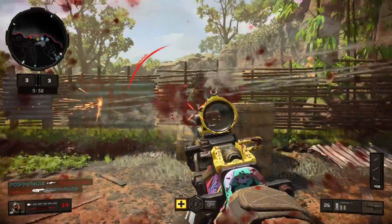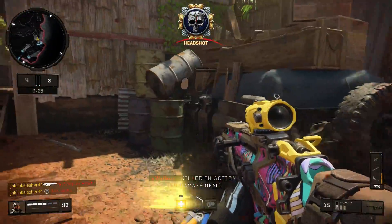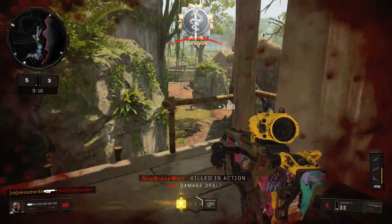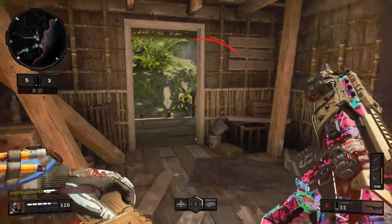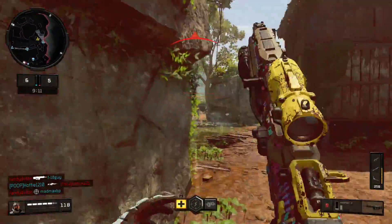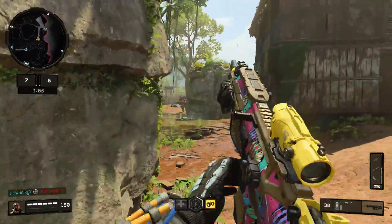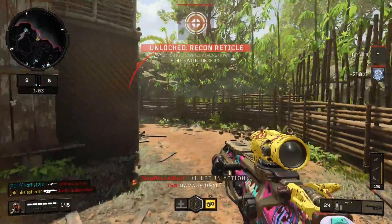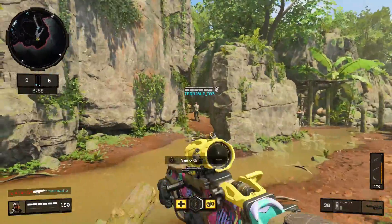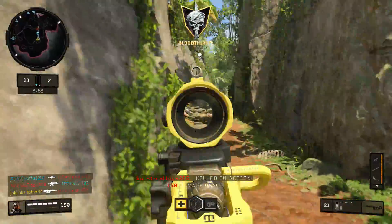Every weapon you're going to use is going to have attachments on it, and because of that the winner for Assault Rifles has to go to the Rampart. With High Caliber 1 and 2, you can simply shoot enemies in the chest and kill them so quickly - it is the fastest killing Assault Rifle by a pretty substantial amount. But you have to get those upper body shots. The one downside to the Rampart is it does have a little bit more recoil, but that can be counteracted. I'm using a grip, and also the Recon Scope, which actually reduces recoil for a lot of weapons in this game.